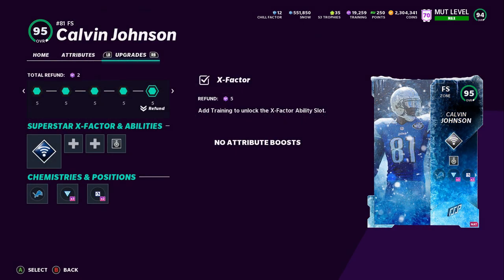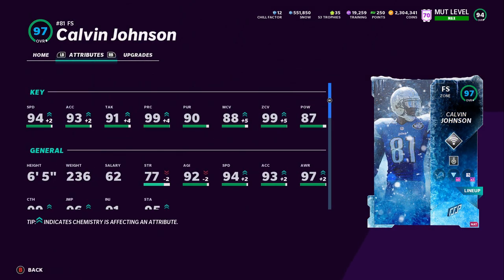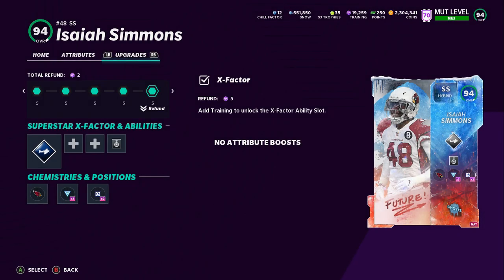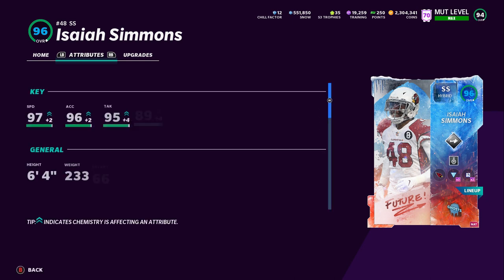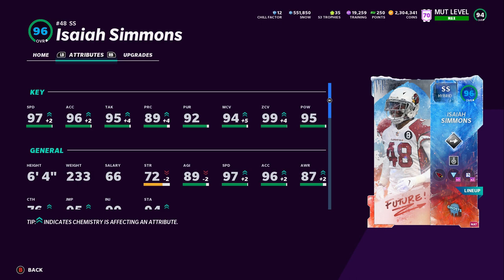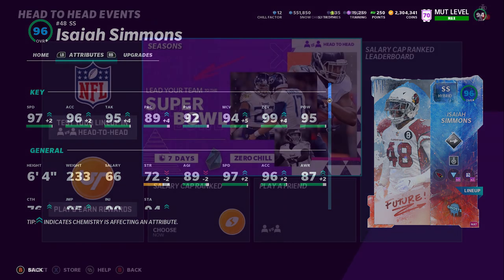On defense, we added Free Safety Calvin Johnson, who's pretty much like every other Calvin Johnson card that's ever came out — the Free Safety version. 87 power, 99 zone, 94 speed. We also got Isaiah Simmons. This card is the best safety I've seen: 97 speed, 94 man, 99 zone, 95 hip power, 6'4", 230. He's a monster.